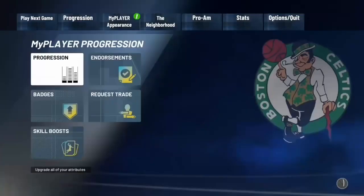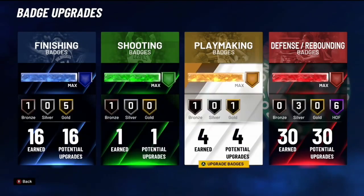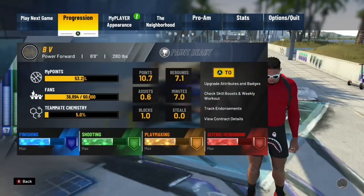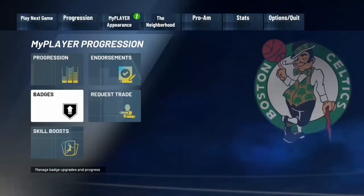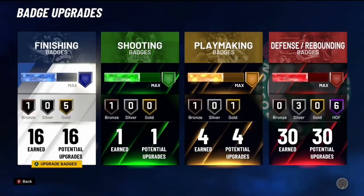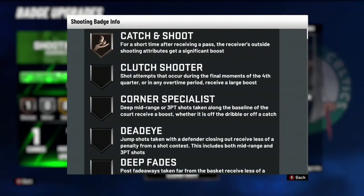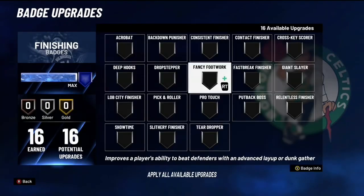Now let's get into the badges. I'm max badges — I got it last night and I'm about to hit 95 overall so I can start upgrading and eventually get long athlete. First, for shooting, you want bronze Catch and Shoot. For a short time after receiving a pass, the receiver's outside shooting attributes get a significant boost — this helps me catch and shoot right away.